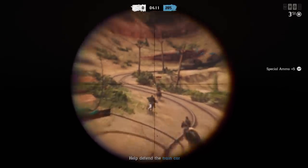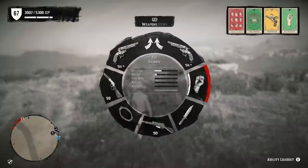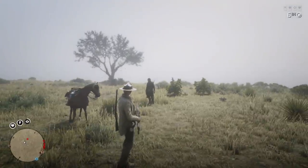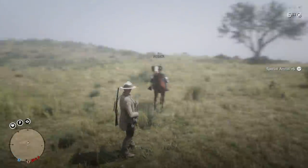Since we're talking about ability cards, let's get right into the build. The two main cards you need are Peak Condition 3, which gives you much more damage when you have high stamina, and of course Sharpshooter 3. Both of these combined with express rifle rounds will one-shot a player that isn't using any defensive buffs.